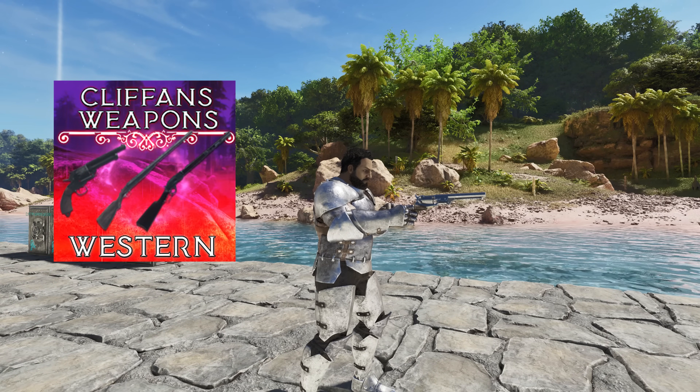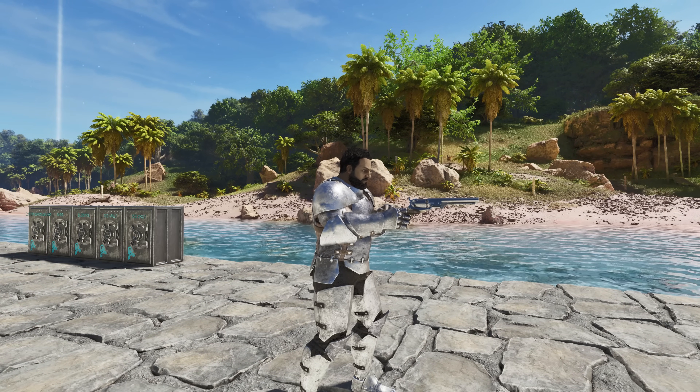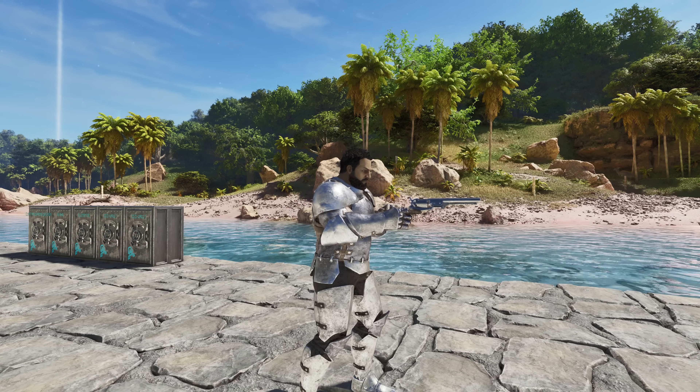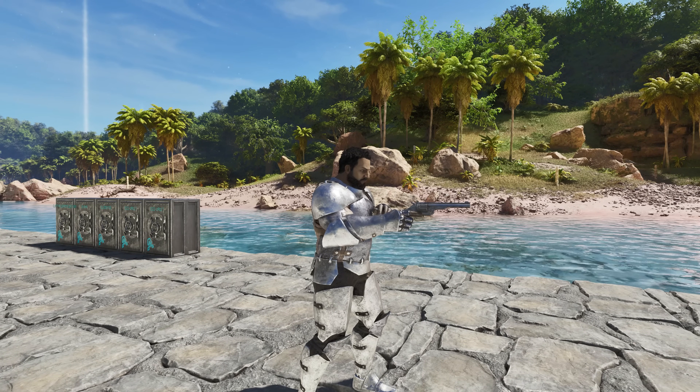The first mod we're going to look at today is Cliffin's Weapons: Western Expansion. This is very western themed — it's got a few different guns and ammo. It's a very cool little mod that adds some cool RP elements to a server. We'd like to do this one on Scorcher — it's going to go perfect when Scorcher finally gets here. We've got four or five different weapons down here, so let's go ahead and cycle through them real quick.